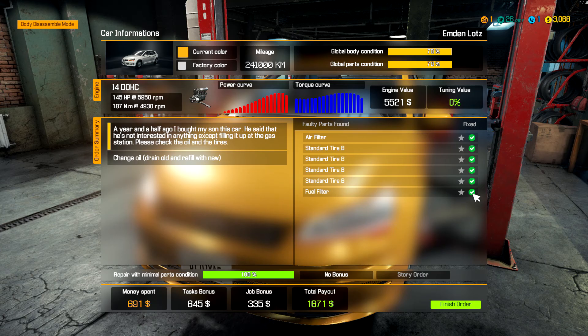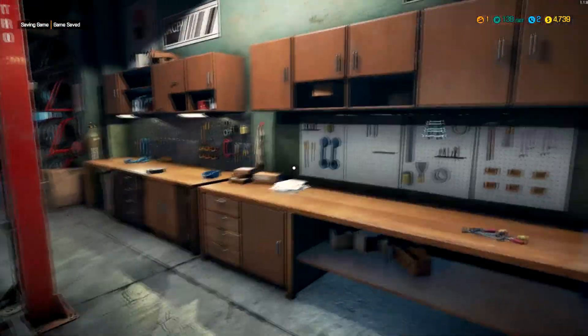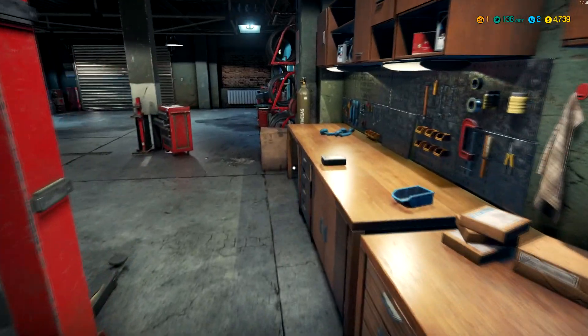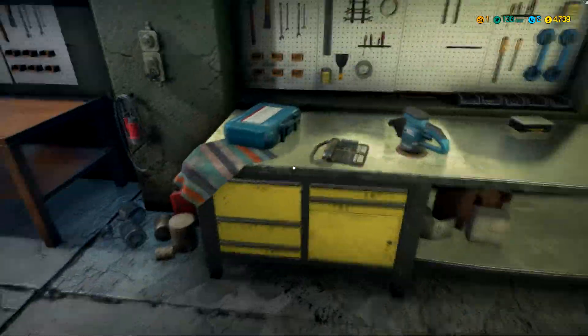We're all fixed! Look at this - money spent, task bonus, job bonus, total payout - finish order. The car's gone. Instead of $4,000 we have $47.39. Do we got time for another car in this episode? Why not, let's try it.